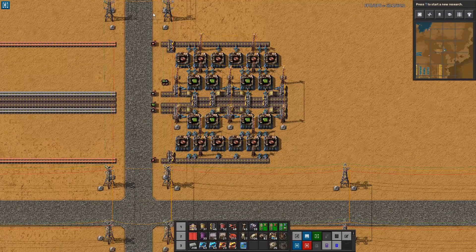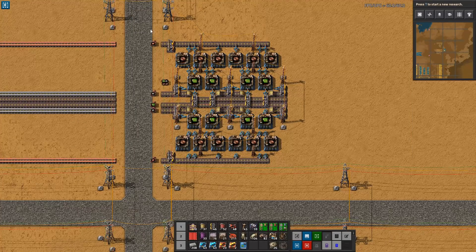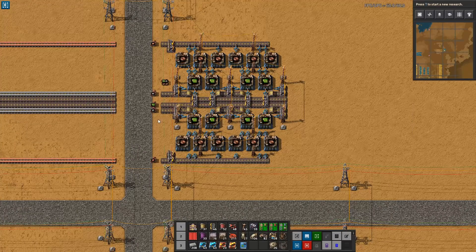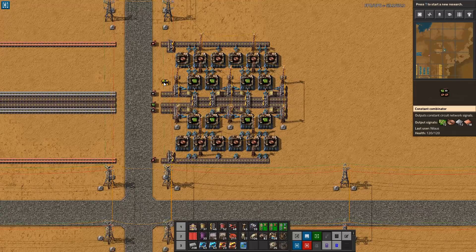For all of these builds, I have included in the blueprint some combinators. They don't do anything except that when you look at the blueprint, you might be in doubt — like, is this copper or is this iron, and is this an input or an output? So I have indicated what each line is. You're welcome to remove them afterwards.